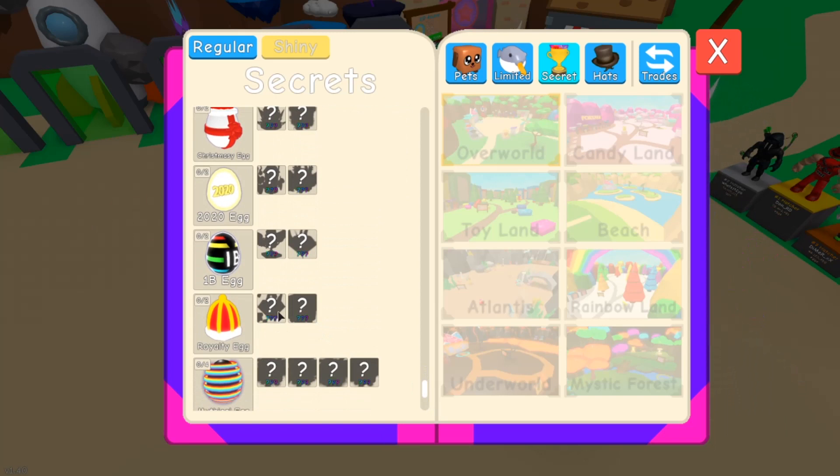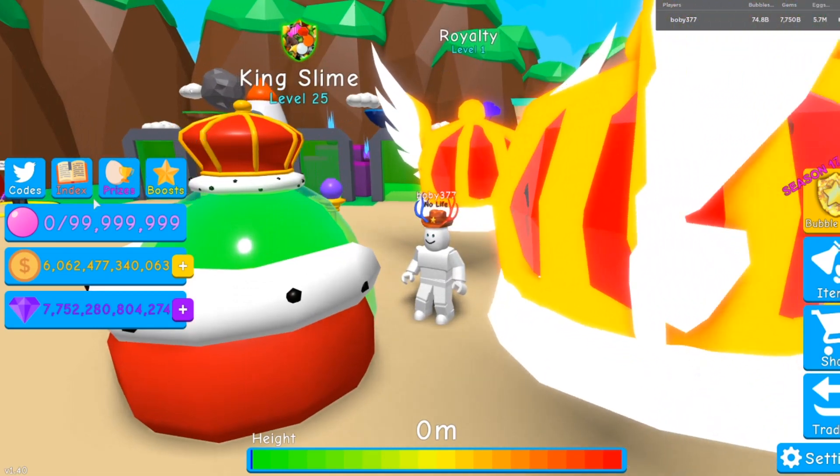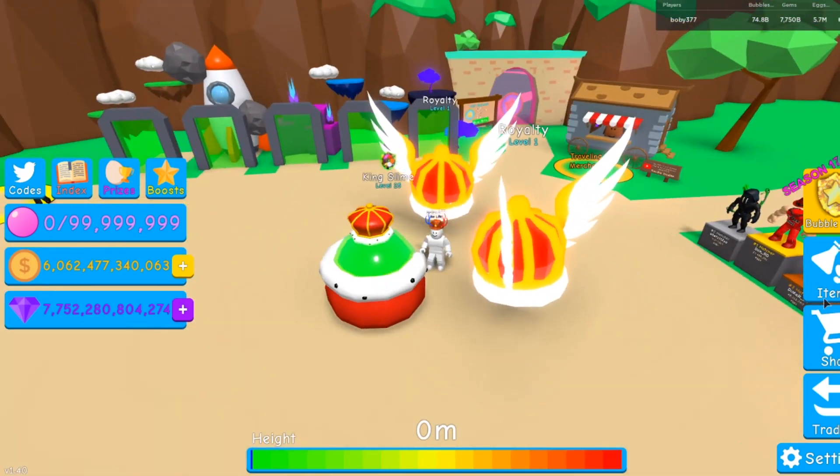Yeah, here. This is the Diamond Ring. And this one is the King Kitty. We don't know how big it is yet — I'm assuming it's as big as King Doggy. I really, really want it, because it's the rarest secret pet ever in the game. Guys, there's also a tier two in this update for collecting eight different secret pets. I'm so sorry, I forgot to mention it.